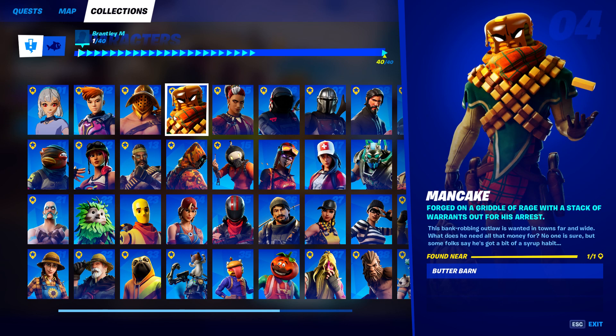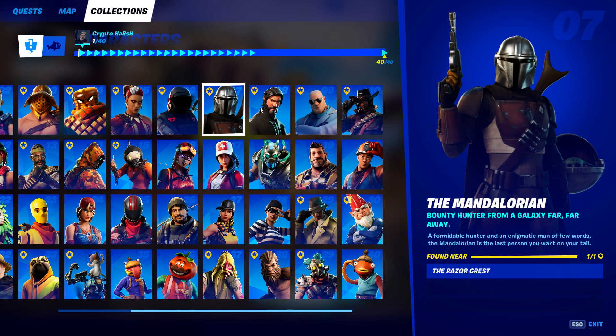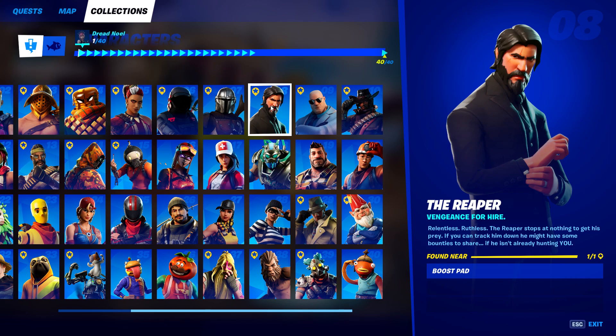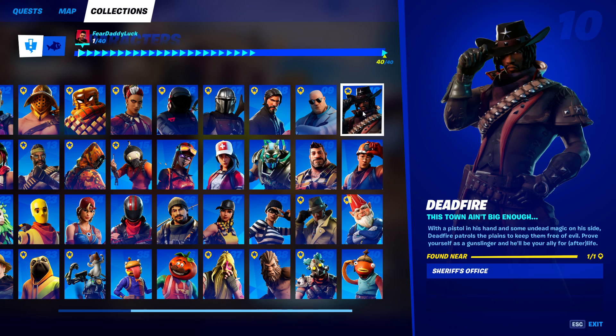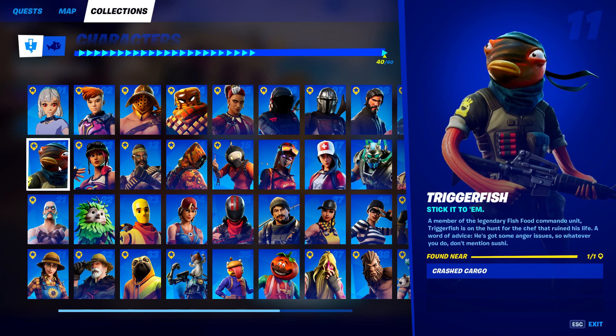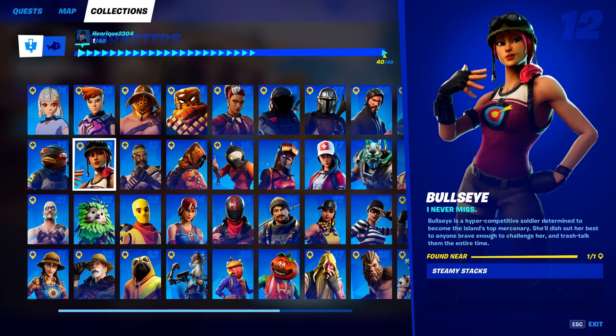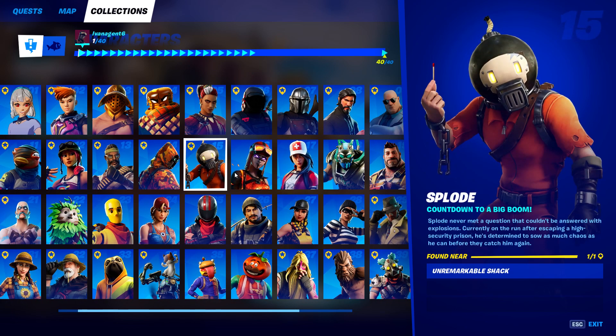So for Alexa — Hunter's Haven and Dirty Docks. For Reese — Menace at the Colossal Colosseum. Butter Barn for Mancake. Shipwreck Cove for Maeve Condor at Misty Meadows. The Mandalorian is at the Razor's Crest. The Reaper — found near the boost pad. Brutus is at Dirty Docks. Deadfire — Sheriff's Office. Triggerfish is found near a crashed cargo. Bullseye — 'I Never Miss' — is at Steamy Stacks, and Bandolier is at Flushed Building. Long Shot is at Misty Meadows.